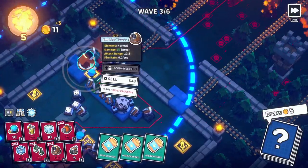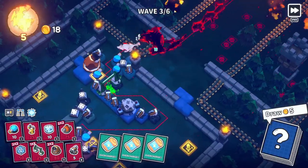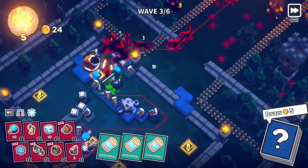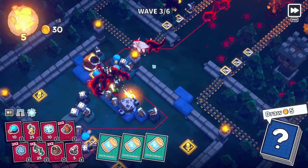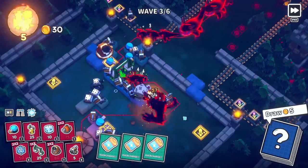The tower just one-shot them — pretty powerful. So these wolf guys are usually kind of a problem because they just stun everything and then a bunch of monsters run through. But I think it should be okay. This dice tower should be able to take it out.